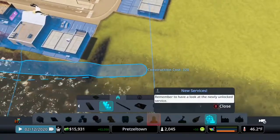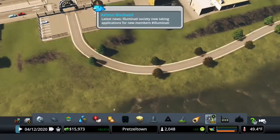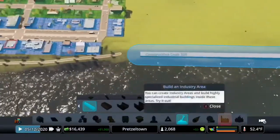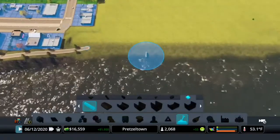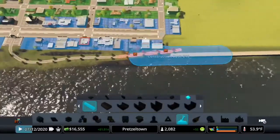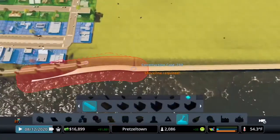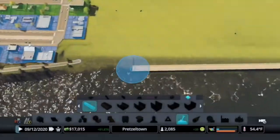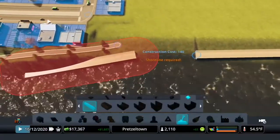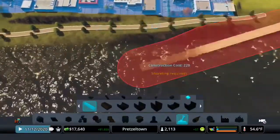I may build a quay along this area as well. Oh, I already have landscaping — wonderful. Let's just build a quay right now, so we'll build it sort of like that. We'll just use straight. So we're going to just sort of build the quay along here.